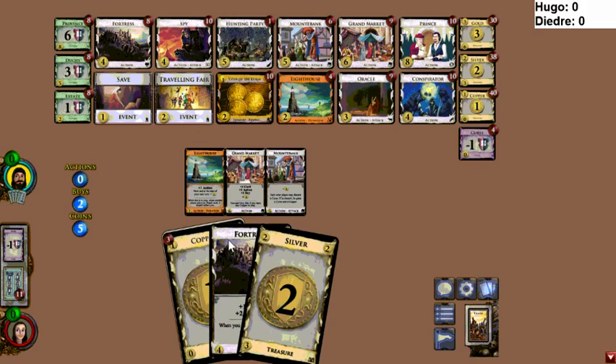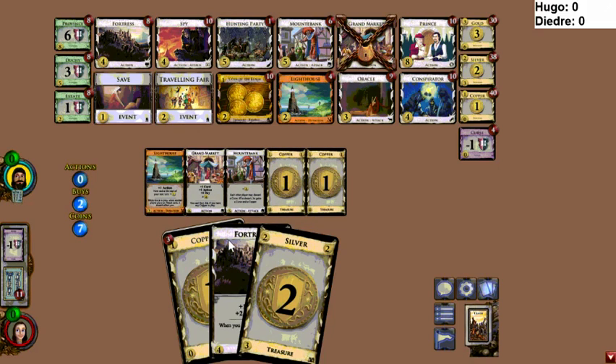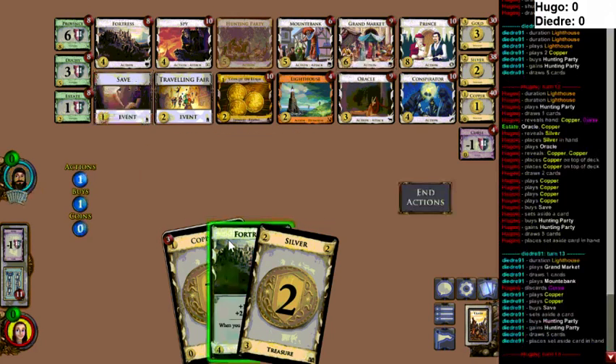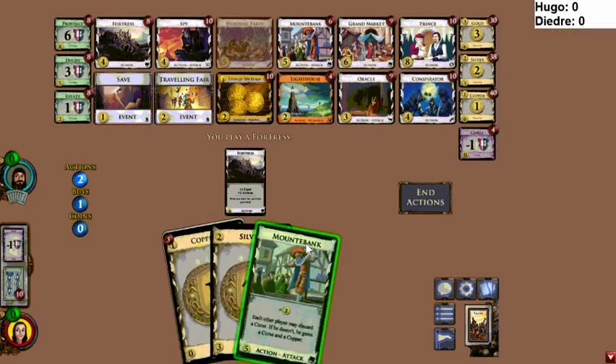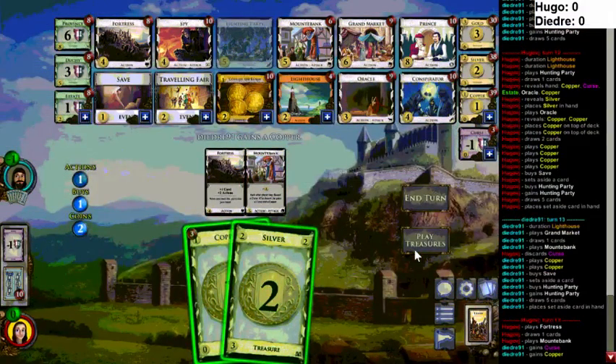Yeah, they went for like different backgrounds for different times of day — they just went all out and went for disco-clown backgrounds. Like when it's your action phase and you have two actions left you get a certain background, and while you're playing a card there's a background for that and then it changes. It's super good.